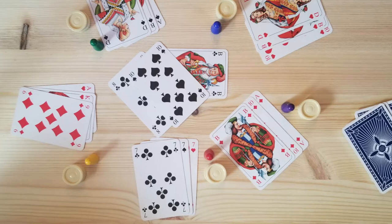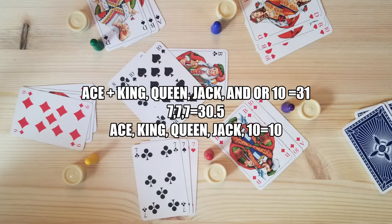If you get a king, queen, or 10 along with an ace of the same suit, that's 31 points. If you have three cards of the same rank, that's 30.5 points. After that, ace, king, queen, and jack, and 10 are only worth 10 points.